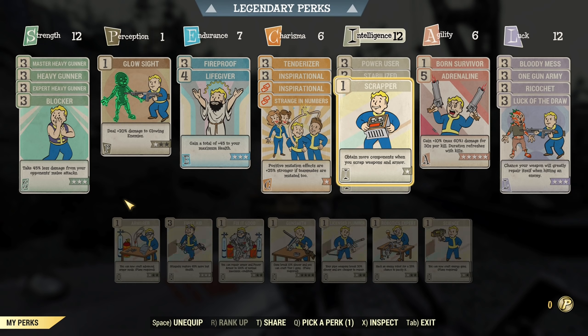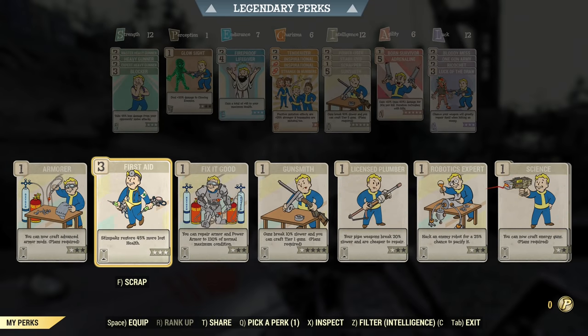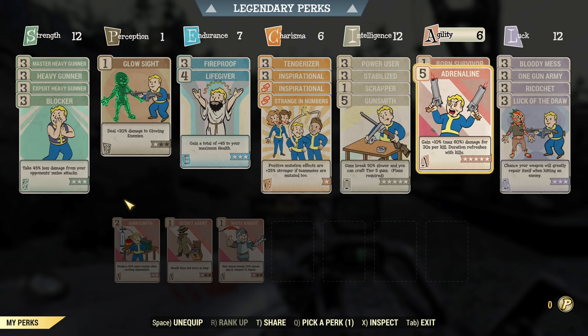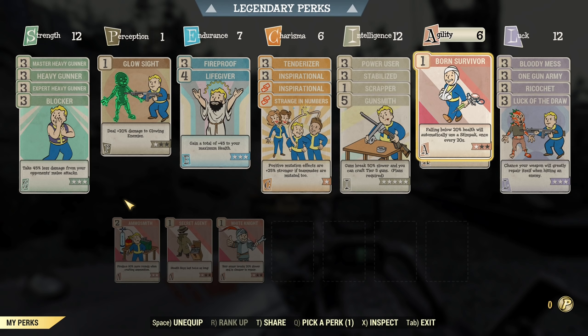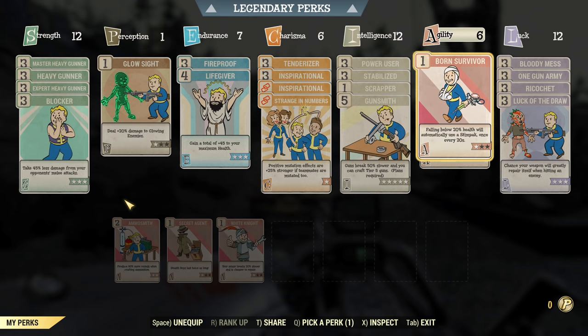Scrapper is equipped so I can scrap looted weapons instantly. Gunsmith is also here — though not strictly necessary since the gatling laser lasts at least eight hours of constant gameplay without repair, it fits the boss roleplay focus. Optionally replace Gunsmith and Scrapper with First Aid and Batteries Included. Under Agility: Adrenaline and Born Survivor as a safety net, though it will rarely trigger. If you play solo, drop the Charisma perks for Lone Wanderer and consider dropping Tenderizer to rank 2, freeing that point for Charisma. Born Survivor is my backup — I usually pick up one stimpak just in case.